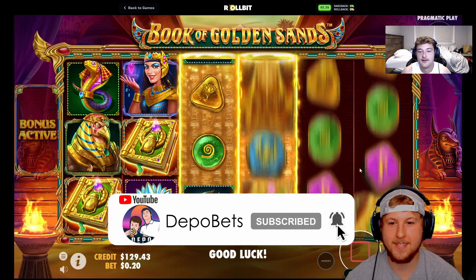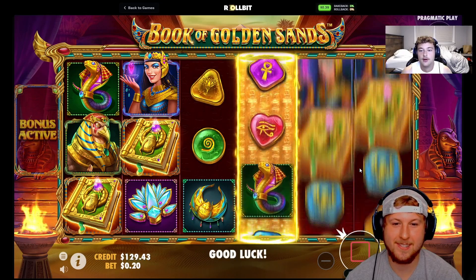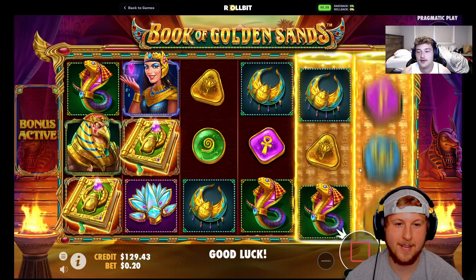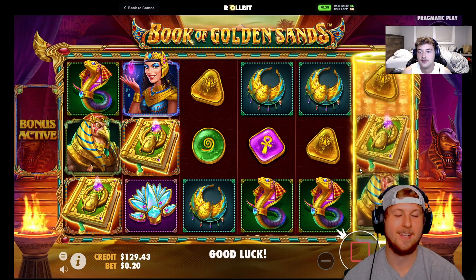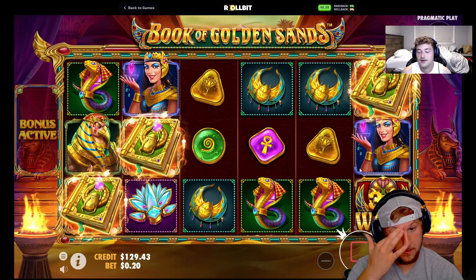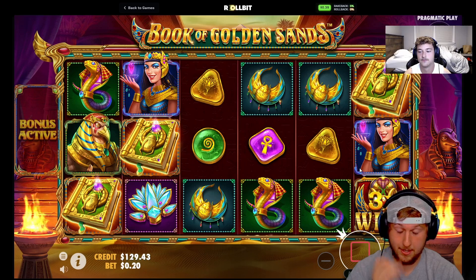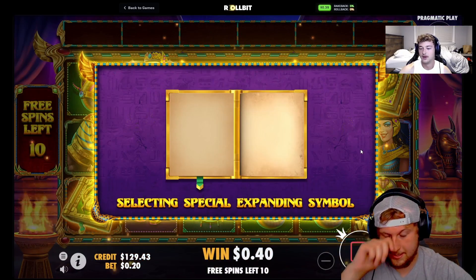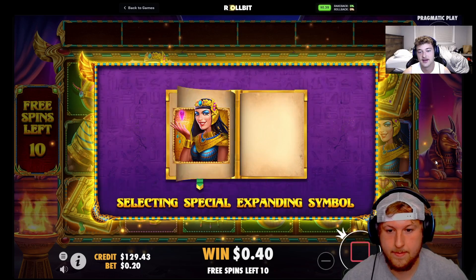I don't know if you can get more books — I have no idea, so we're just gonna let this one roll. Cole said it looked cool, so we're here. It does look cool. I mean, do you disagree? It does look kinda cool. I know it's a book slot, so basically you get a symbol and every time that drops in, I think it multiplies every time you hit it. I don't really play many book slots to be honest.